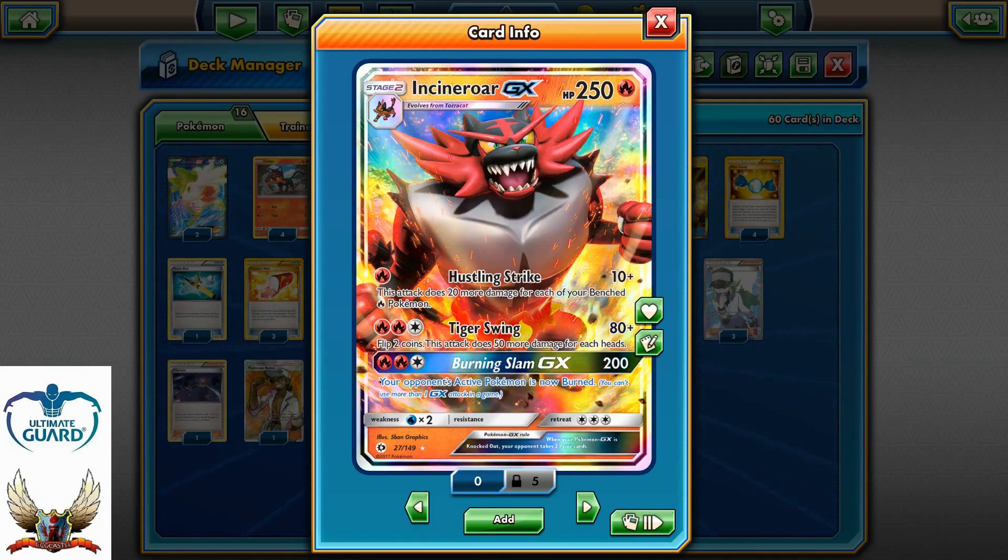Hustling Strike is an attack which can allow you to attack for 10 plus 20 more for each of your benched fire Pokémon in play. On the other side, Tiger Swing — same energy cost as Burning Slam GX — for 80, and flip two coins; for each heads you can go for 50 more. Or Burning Slam GX for 200 damage, and your opponent's active Pokémon is burned. Weakness, of course, to water, with a three retreat cost, which means it can also be searched with Heavy Ball.